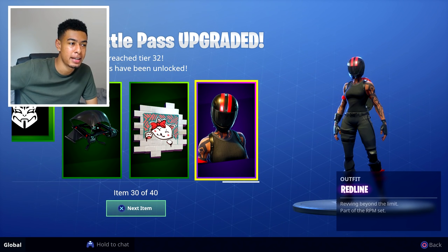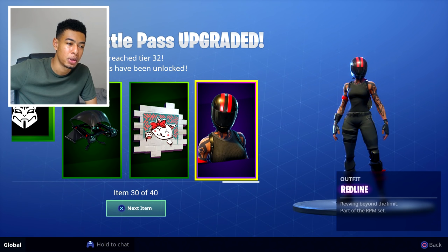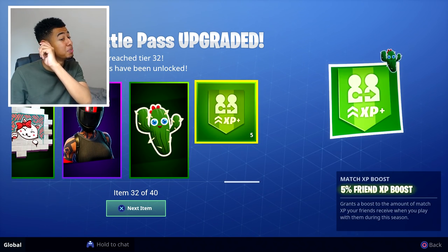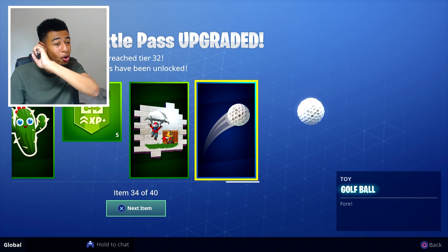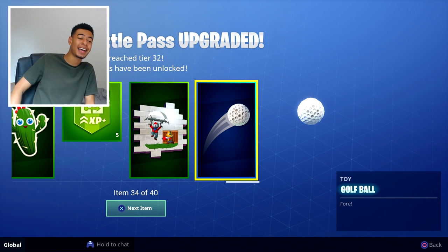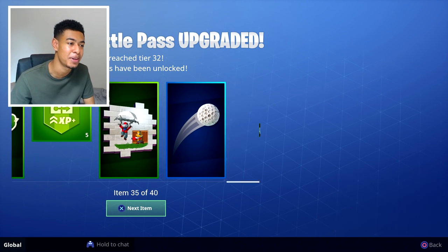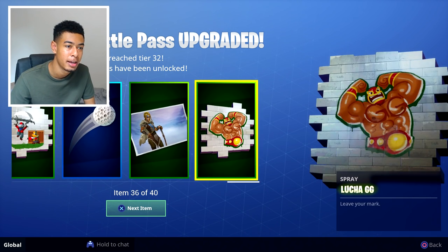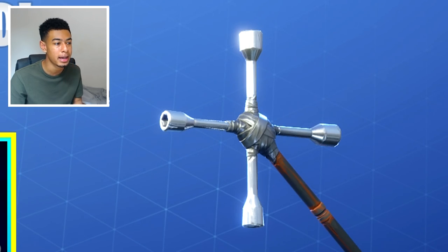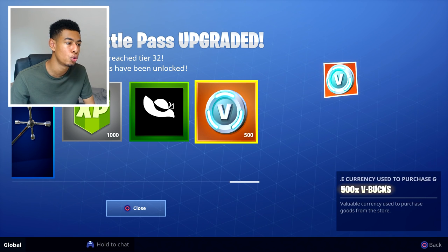Oh here we go — a red skin. Feels like Burnout. Here's another one — Revving Beyond the Limit, part of the RPM set, pretty cool. I'll show these in more detail in a second. More emotes, more XP, more sprays. A golf ball — you can play golf as well! This is about to be mad, there's so much stuff to do. Another spray, a pickaxe — Axe Tune Up, RPM set again. XP, another icon, and 500 v-bucks.